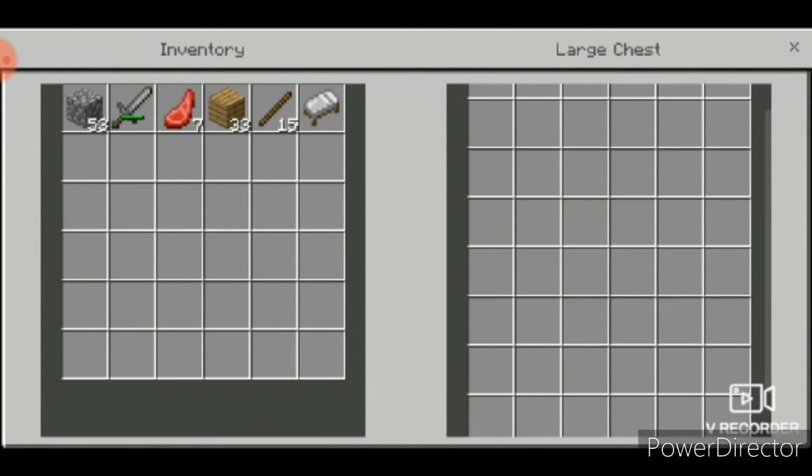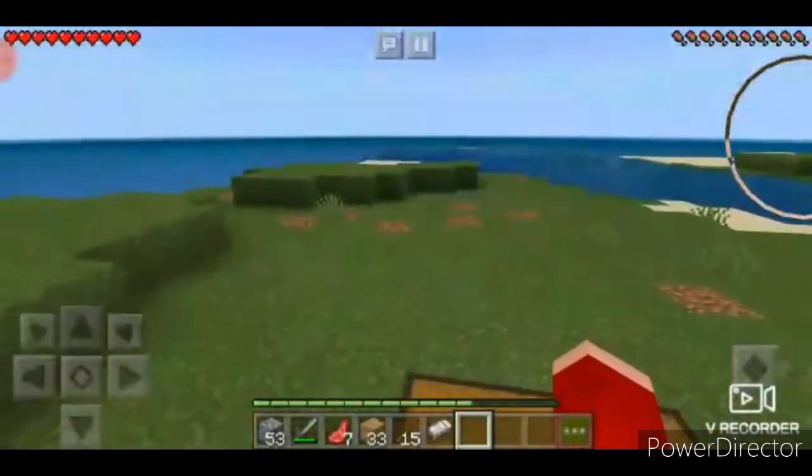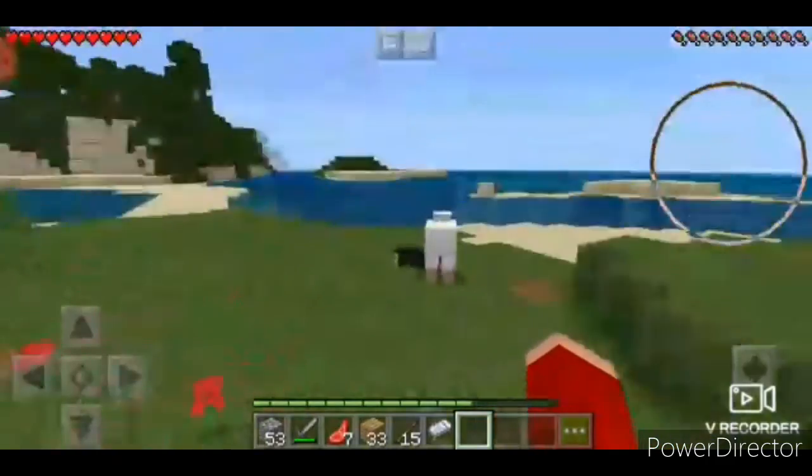Now your items are made and your furniture — the bed, furnace, and chest — is ready to be placed in your house.